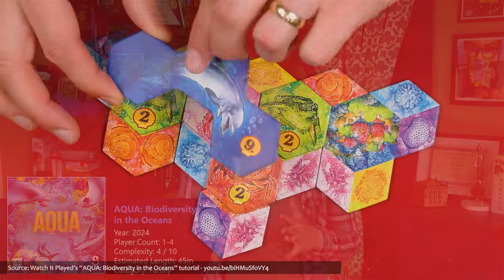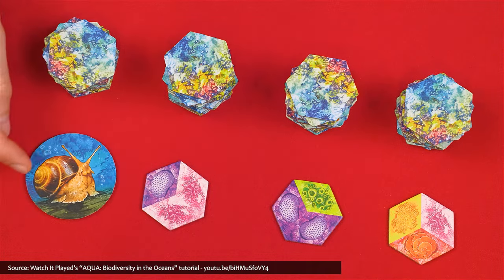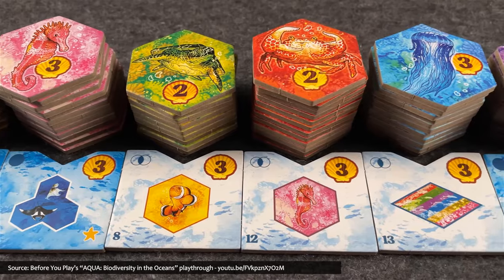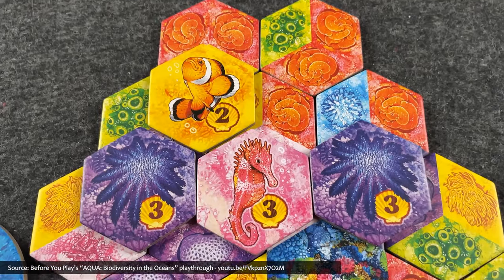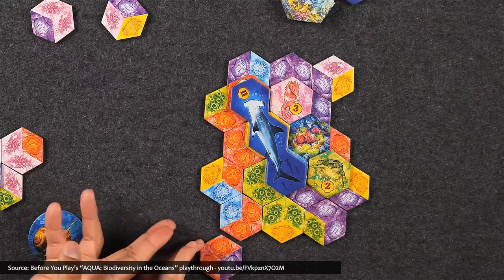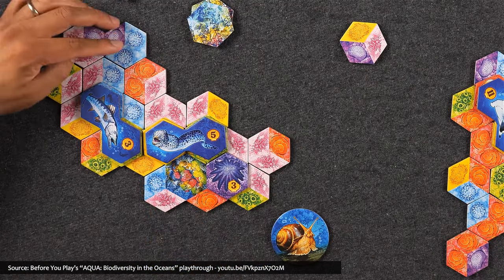I'll start things off with one of my game picks: Aqua, Biodiversity in the Oceans, in which players create biologically diverse underwater habitats to attract life to their coral reef. These corals start off attracting small marine animals. Then, by fostering the right habitats, they attract larger and more complex marine animals. At the end of the game, the player who grew the best coral formations and attracted the most large and small sea species will score the most points and win.